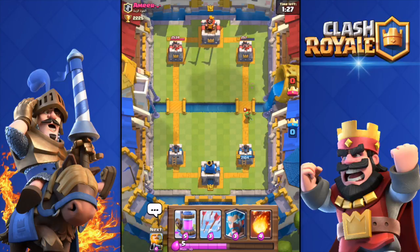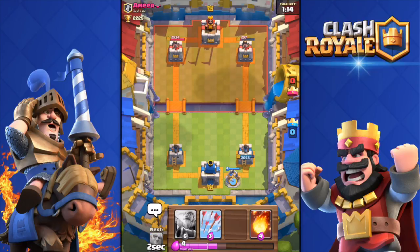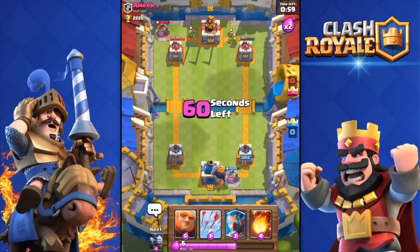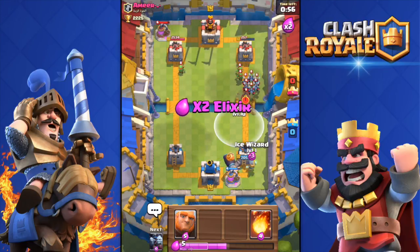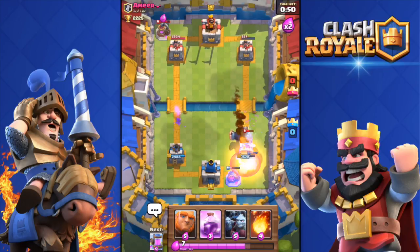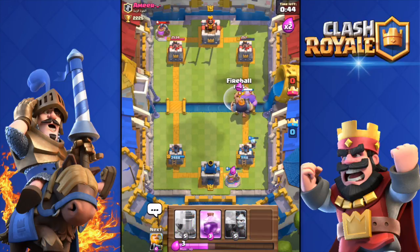27 seconds until double elixir. I'll drop the Collector to build up some elixir. I think he's gonna drop a Hog Rider — no, he's dropping a Collector as well. I never Fireball collectors; I think it's basically useless because you waste four elixir just damaging their Collector — not the smartest move. I'm gonna Arrow his minions. He's gonna Fireball both my Ice Wizard and my Collector — that was annoying.